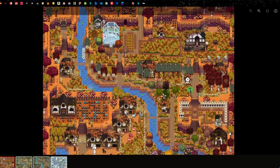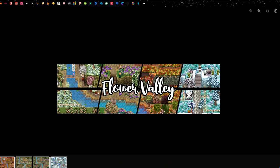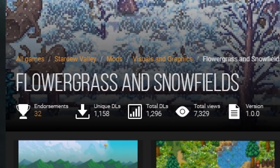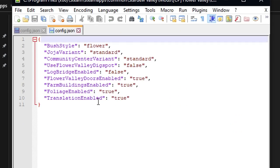All of the grass and the trees around your farm and the town will now have blossom and flowers in them — it looks incredible. I also use this with a mod called Flower Grass and Snowfields. The Flower Grass and Snowfields mod adds a few more flowers into the grass; for example, the fall season will have sunflowers. These two mods work very well together. You can also go into the config with these.